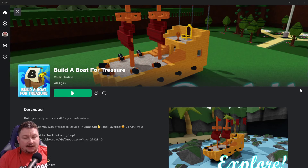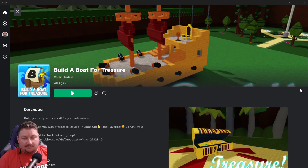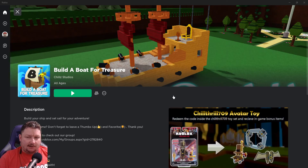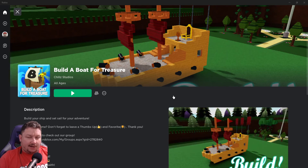Alright guys, welcome to a new series on the channel called Random Roblox Games, where I just play random games on Roblox. In this episode we're gonna play a game called Build a Boat for Treasure. This is a very fun game — it's very simple. You just spawn in, you get some blocks, you start out with blocks and you build a boat, and you try to sail to the end of the stream as far as you can to get to the actual treasure.